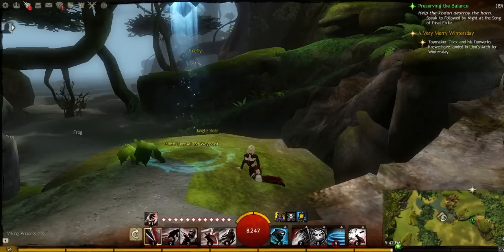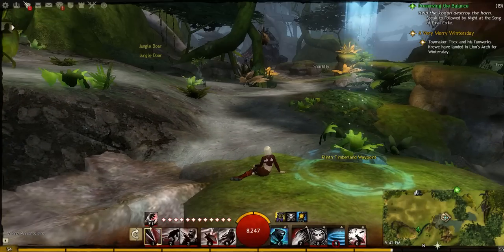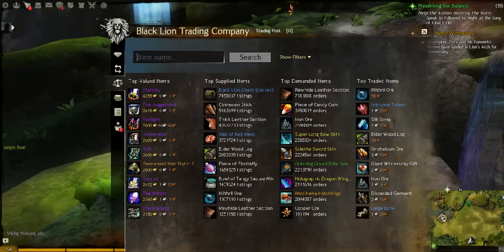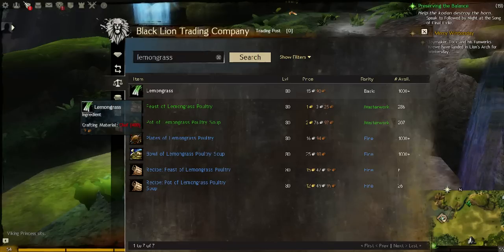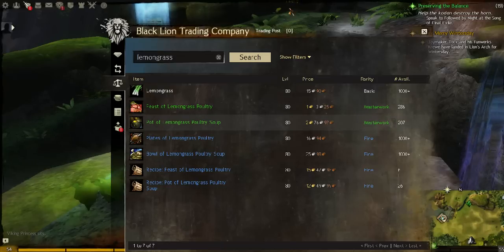I am at Pleinth Timberland Waypoint in Straits of Devastation and I want to share with you the cost of this item — lemongrass. It is one of the highest herbs cost-wise. It's almost 16 silver at the moment. You can make a soup that sells for over 2 gold with it, and people do want to buy it. I don't know why, but it's a mover.